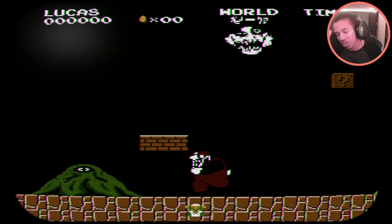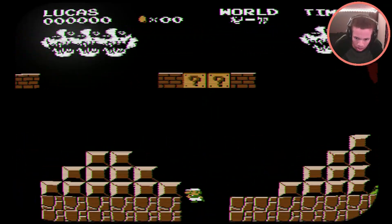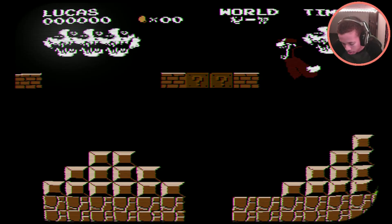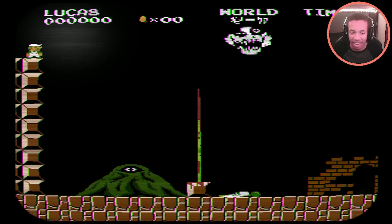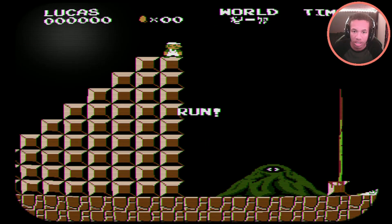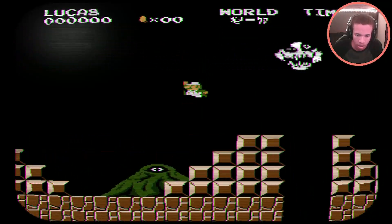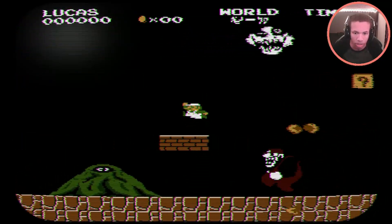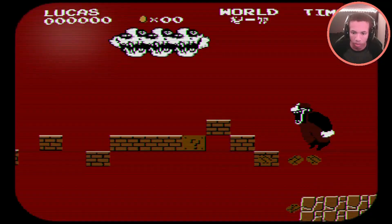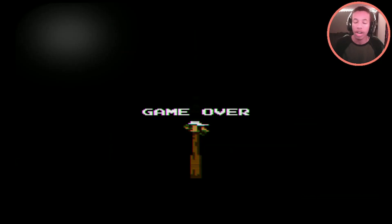Luigi, you got way faster than that! No, no — I jumped too early. Luigi can't jump — I'm not jumping high enough. Yeah, that's my problem: I'm not jumping high enough. How about we actually try to jump properly? That's my problem — I can't jump high enough, that's why I keep dying. That actually makes sense.